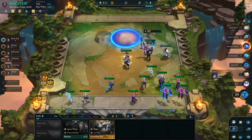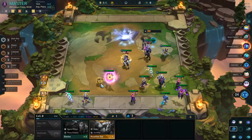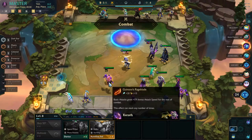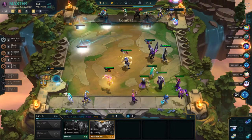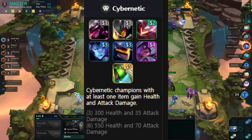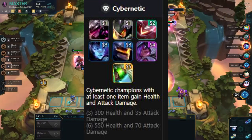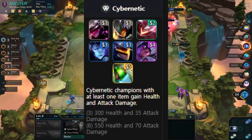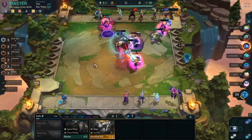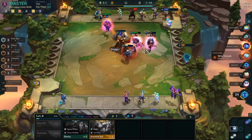We actually have one more item — Force of Nature, which is spatula plus spatula. Build this as often as you can because it fits in literally every composition. Don't forget that when you're playing Cybernetics, put Force of Nature on one of your Cybernetic units, since Cybernetics gain bonus health and attack damage whenever they have an item equipped — so don't leave Force of Nature on your bench when playing Cybernetics.